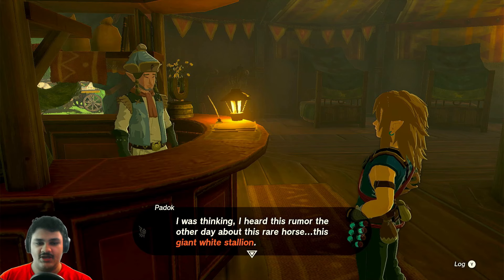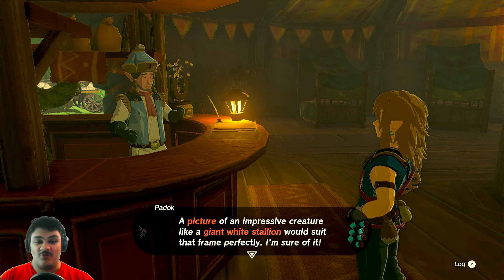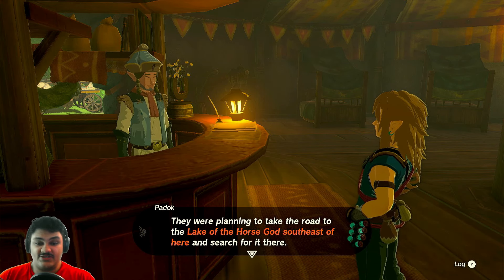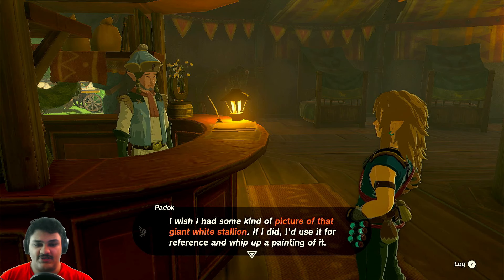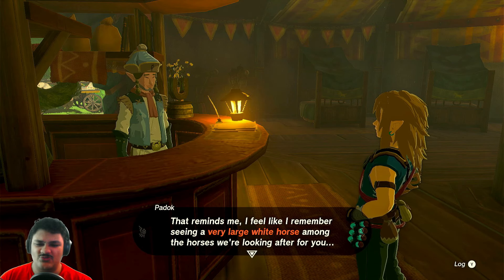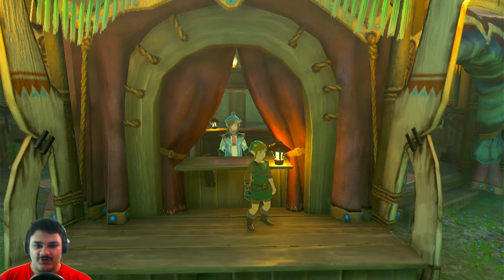Now that's complete — on to Highland Stable! 'I heard a rumor about a rare horse — a giant white stallion. A white horse is pretty rare, but a giant one? It lives nearby. A picture of an impressive creature like a giant white stallion would suit that frame perfectly. The folks who told me hadn't actually seen it, but they say to take the road to the Lake of the Horse God southeast if you're looking. If I had a picture of it, I'd whip up a painting.' For this one I'm going to wear the Tunic of the Wild. You're talking about my friend Cream!